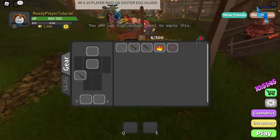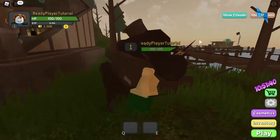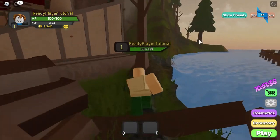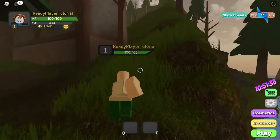Once you touch the gem, you will get it. Now the final challenge is the green gem — it's a bit hard to get, but with a bit of time you will be able to get it.